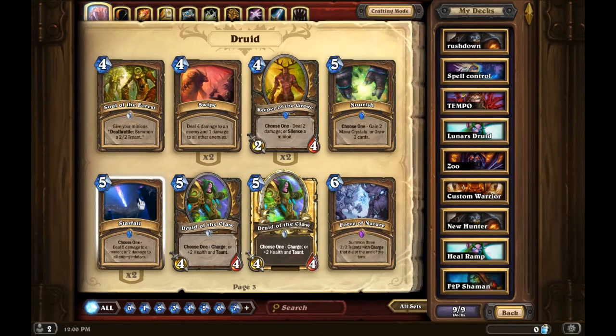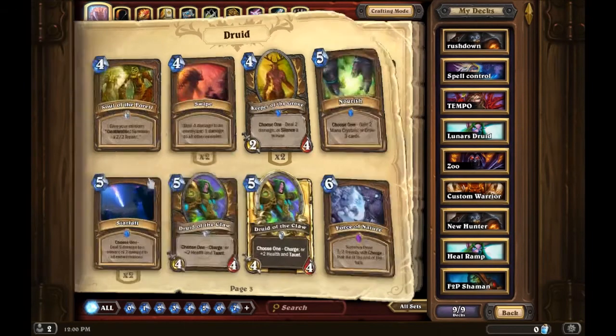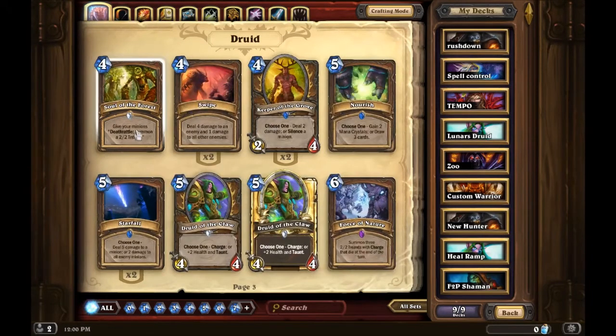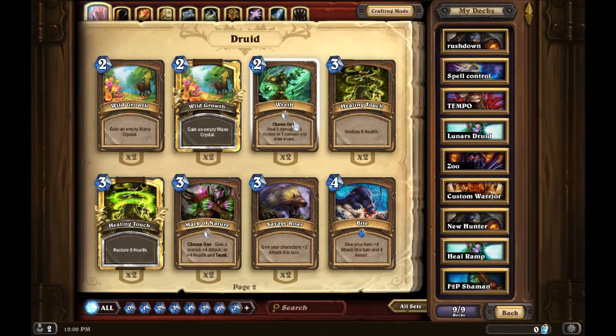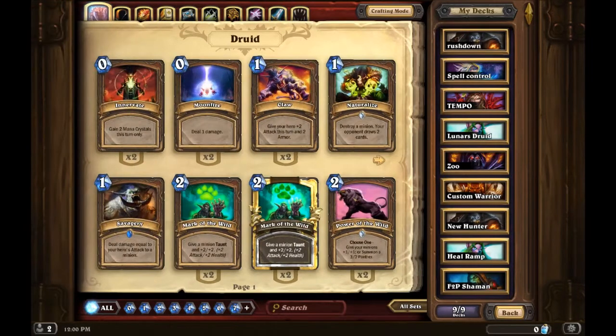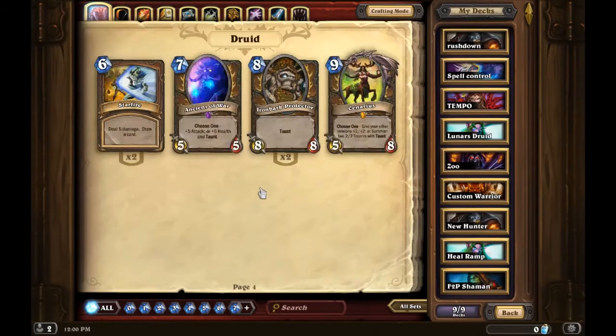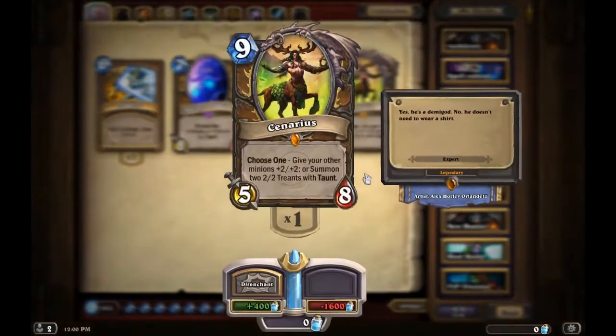Usually you only run one Nourish and one Healing Touch, so you can get away with one of each. If you have a ton of dust, craft Ancient of Lore and Ancient of War. High priority cards are Druid of the Claw, Keeper of the Grove, and Wrath first, then Nourish and Starfall, then Ancient of War if you have a lot of dust, and of course Cenarius if you have even more.